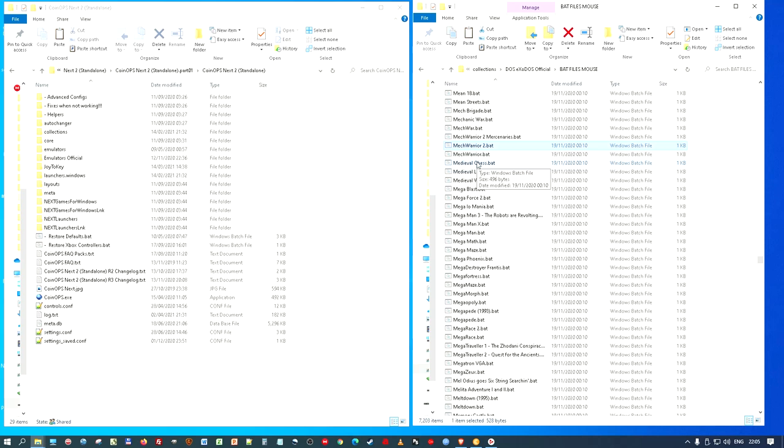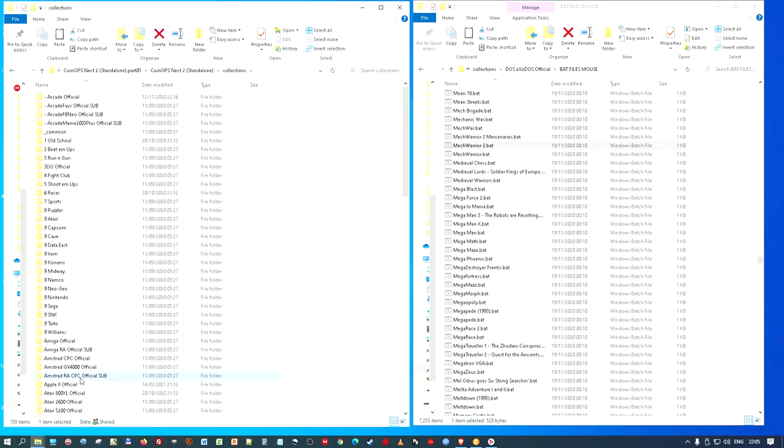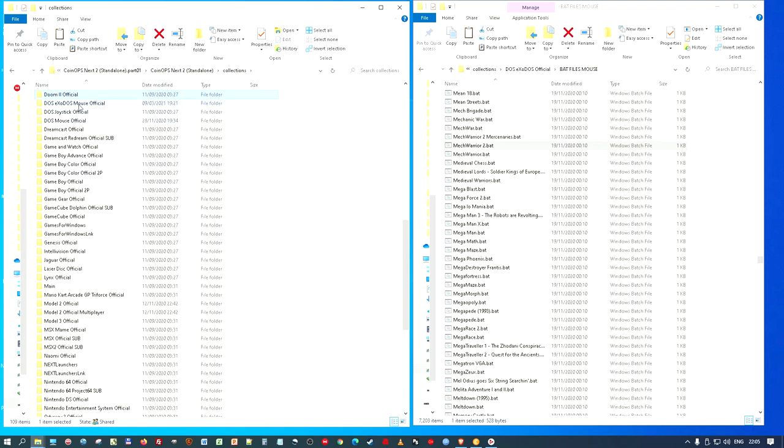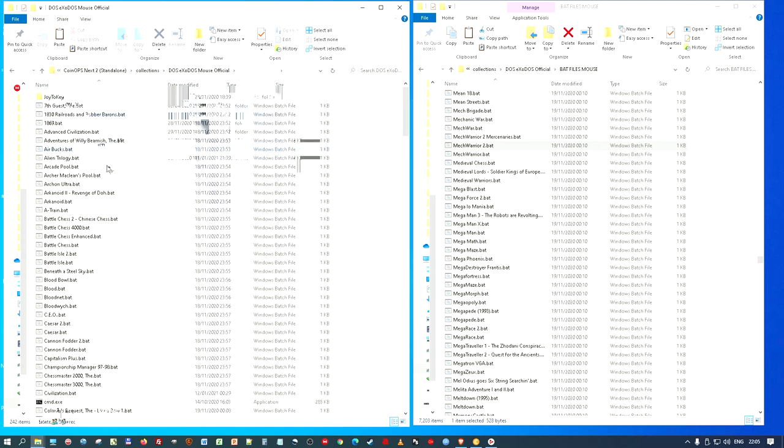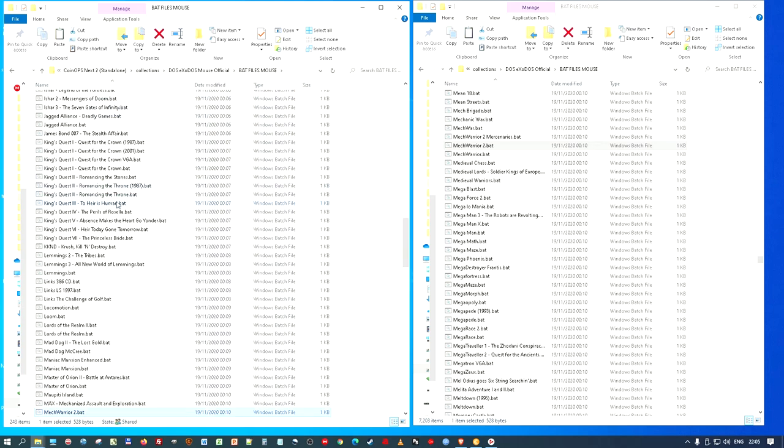I'm going to copy the bat file into Collections, DOS, Exodos Mouse Official, Bat Files Mouse. I'll just paste it in there — I don't need to edit it. It will run fine because it's relative to where it is, as long as it matches the folders.